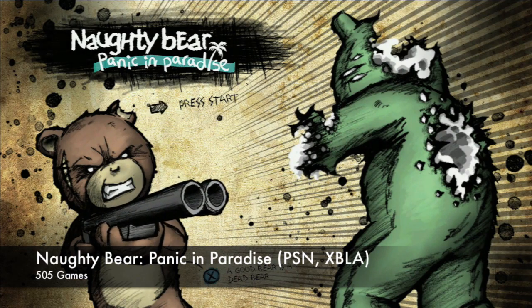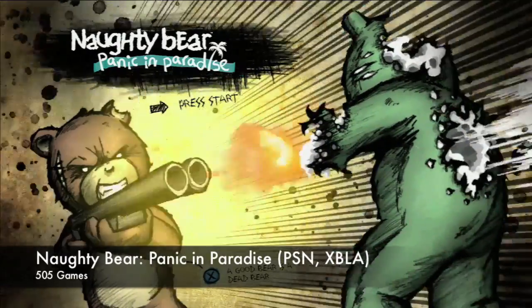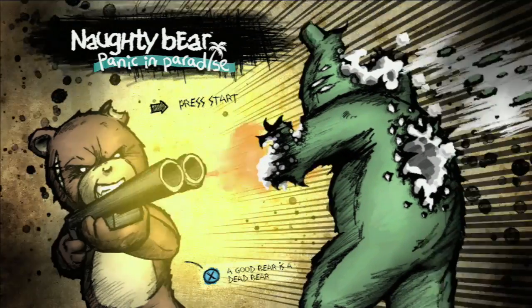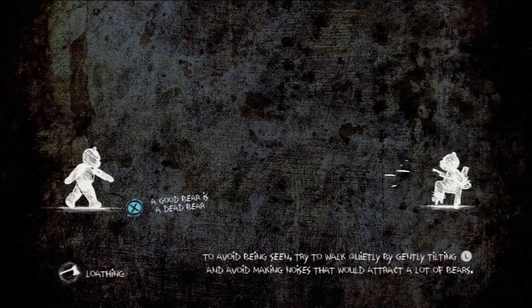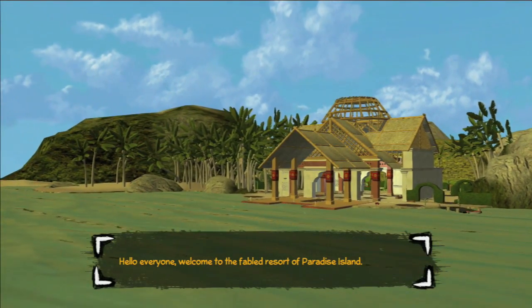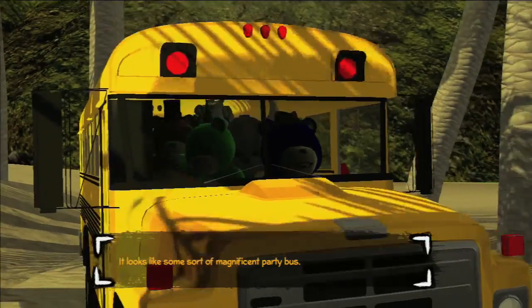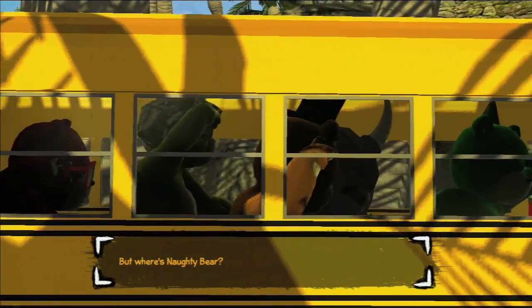Hey there, welcome to pixelhangover.com. Brand new arcade game, brand new downloadable PSN game — Naughty Bear: Panic in Paradise is what we're gonna look at today. What you're seeing there is the interactive menu; you can hit X and blow away the bear right in the menu. It's kind of like a downloadable arcade title, a little smaller than a retail disc, so let's find out what this is all about.